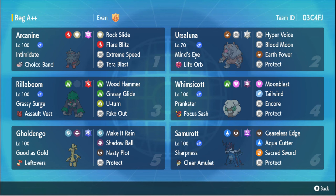We've got Ursaluna here, which I'm assuming is the Fastbear — 172 speed. Fastbear, I guess you could call it. It's a Fastbear to take advantage of Tailwind as long as they don't have Tailwind. And we've got Whimsicott here as well with the standard set: Encore, Tailwind, Moonblast, and Protect.